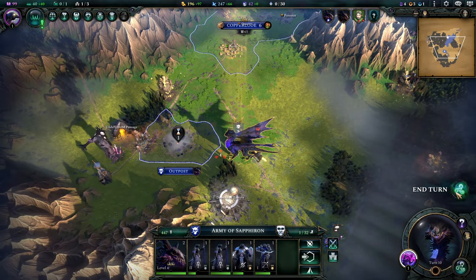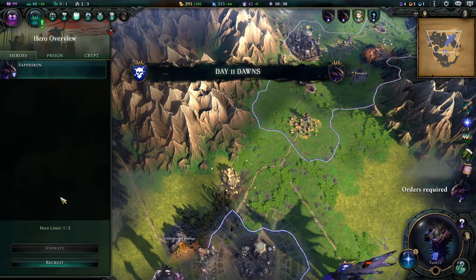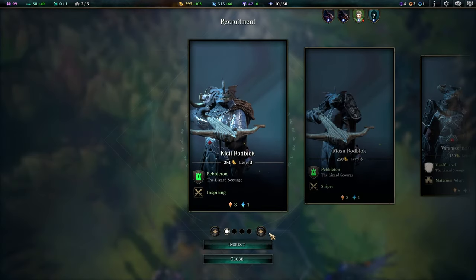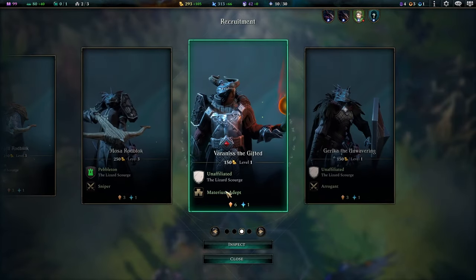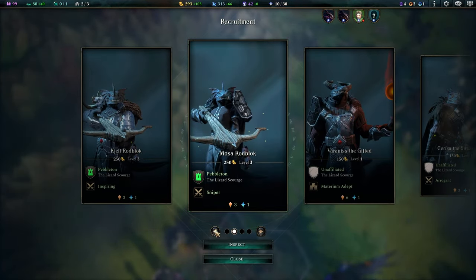Dude, I just got a bone wyvern mount — how cool is that? If only your dragon could ride dragons. So — Materium Adept. Sniper. Range and accuracy, that's pretty cool. Grants double the morale bonus to killing enemies.